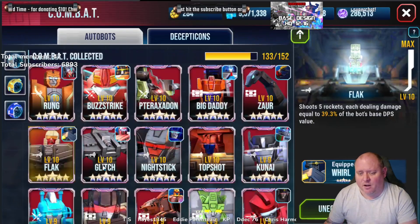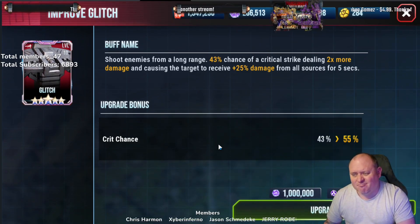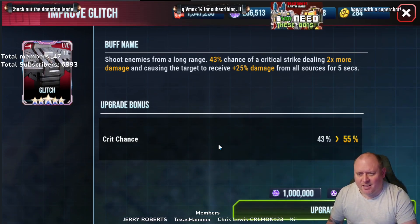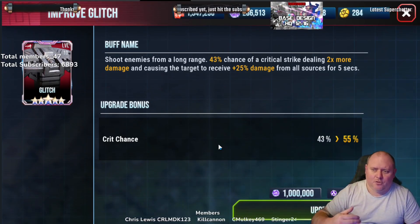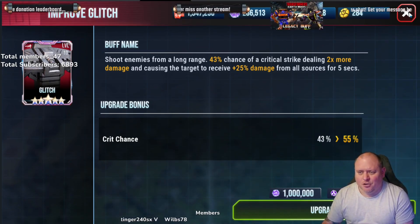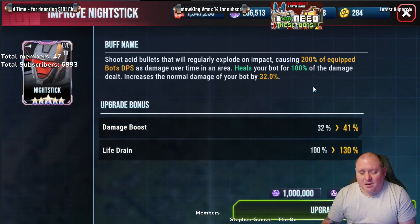In terms of Glitch, I just feel like going from a 43% chance to 55% — it's gone from roughly a one-in-two-and-a-half chance to a one-in-two chance. That's not a massive increase for one million spark. I would rather it caused more damage. I like these things to have two parts, and you'll find that a lot of these BB items only have one. Where it's one, you think they could have done two — like increased critical damage and increased damage from all sources — but they've chosen not to on Glitch. Maybe not the best.